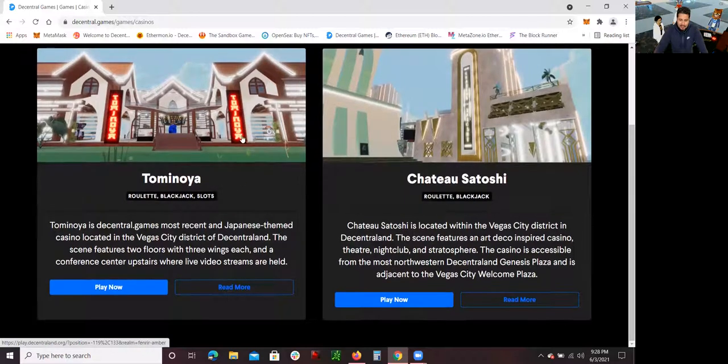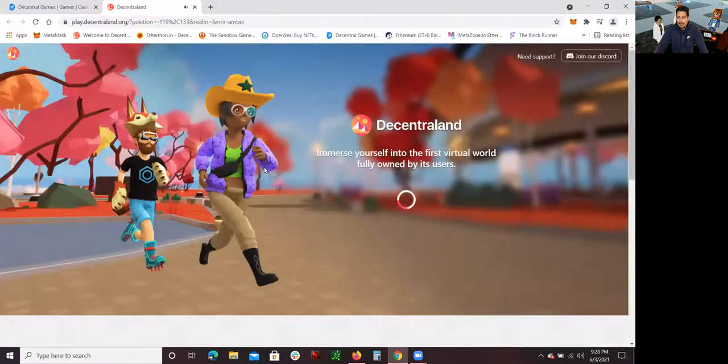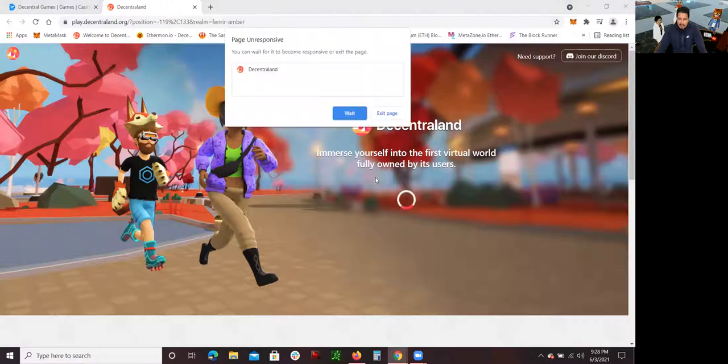Tominoya is the most popular right now — they have a lot of players going all the time. I'm going to click 'Play Now' so you can see how it looks. I'm using the same MetaMask address I used to log into Decentraland where I've already created an account. Always remember to use the same address, especially if you have multiple addresses. Let's wait for it to load up and I'll walk you through the mechanics of how to play.